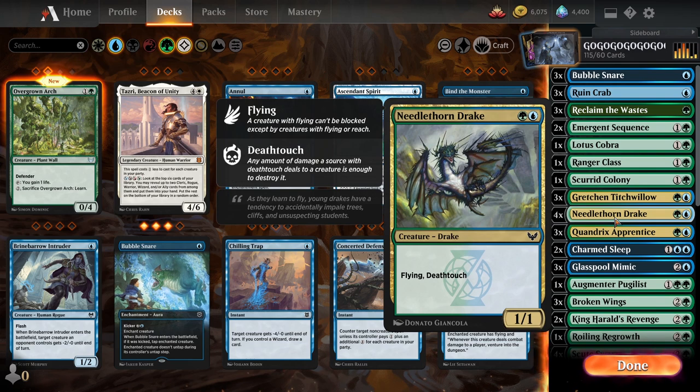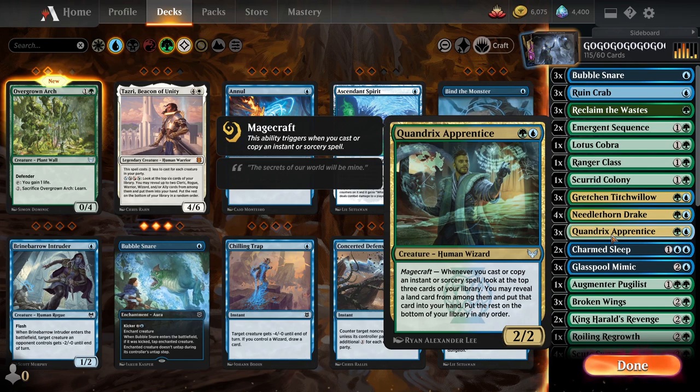Then we got the Flying Death Toucher, because you gotta stop flyers — it's a very flying-heavy meta. Then we got Quandrix Apprentice — same thing, Magecraft, and then dump in the land.